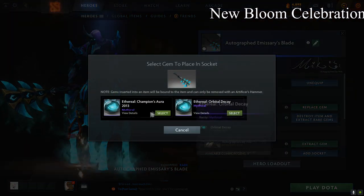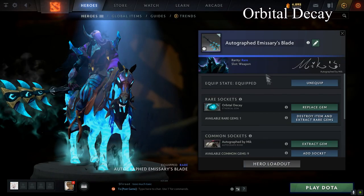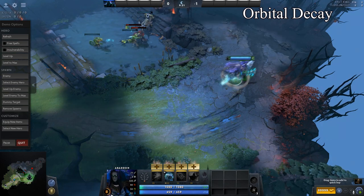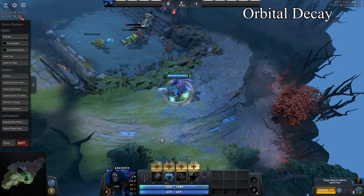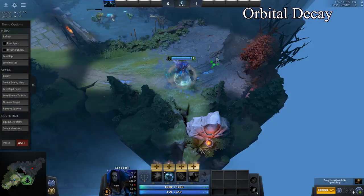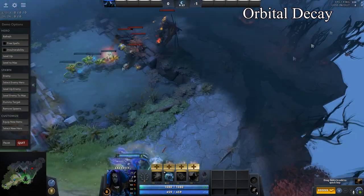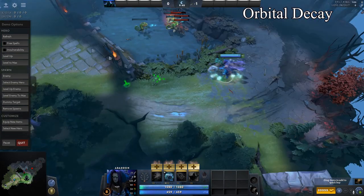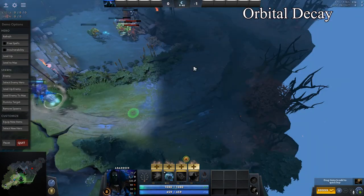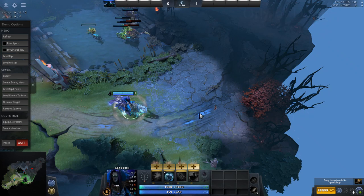Okay, this is the last one for now — the Orbital Decay, one of the most popular ones. There's like a circle made of sand, and some particles flying from the hero's body. That's it for today. So please, if you like this video, like the video and subscribe, and probably I will make another one with better gems. Thanks for watching.